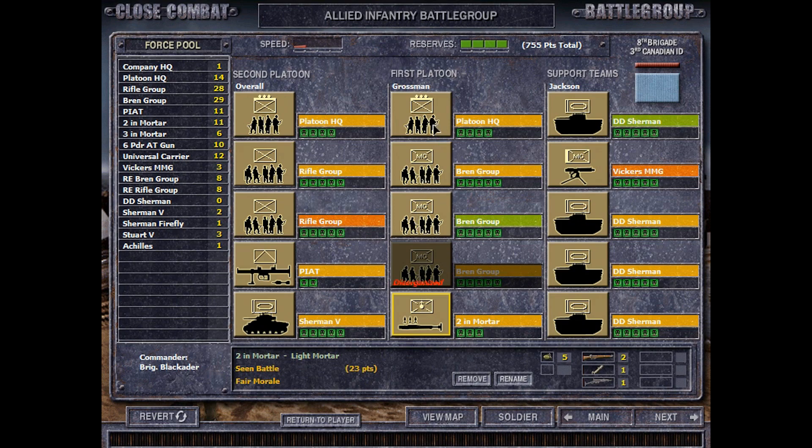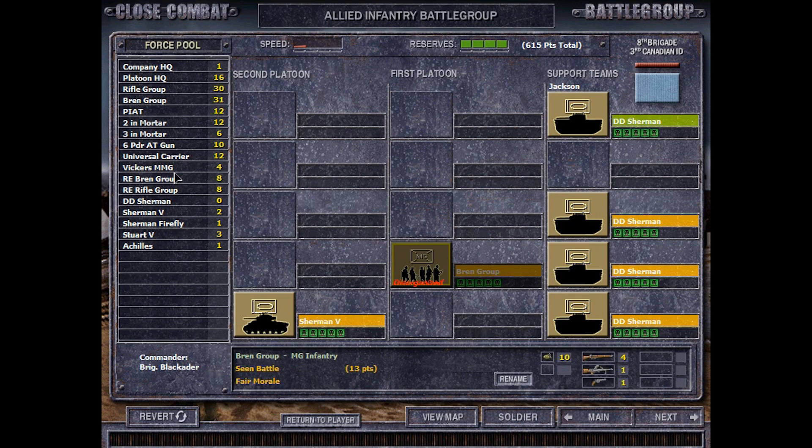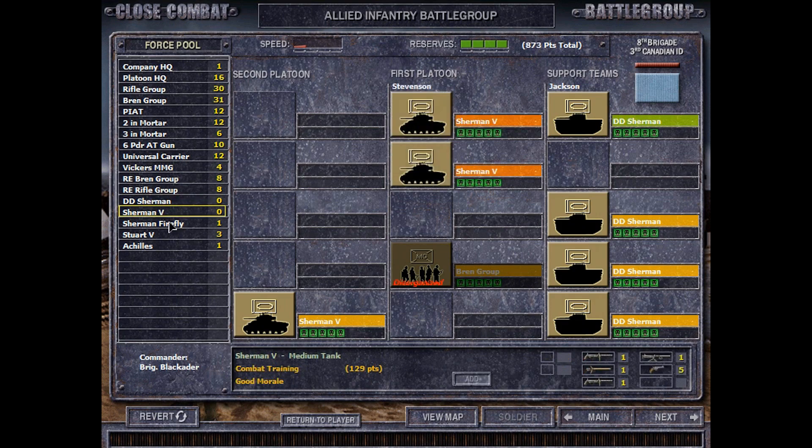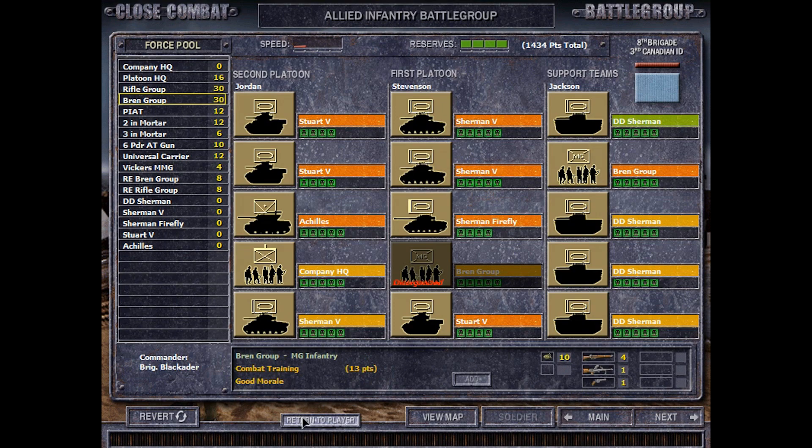Should we go all-out armor on this one? Just a crazy armored fight? Yeah, I think so. Let's just duke it out with the armor here. Give them a couple of Shermans, a Sherman Firefly, three Stuarts, an Achilles. Lots of Shermans, all sorts of stuff. They've got a Bren Group, a Company HQ, and another Bren Group.